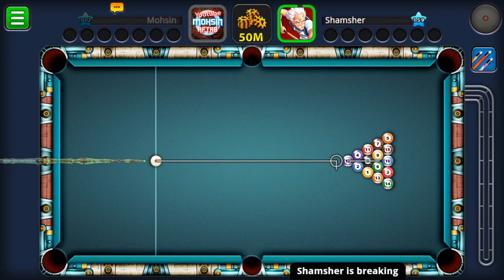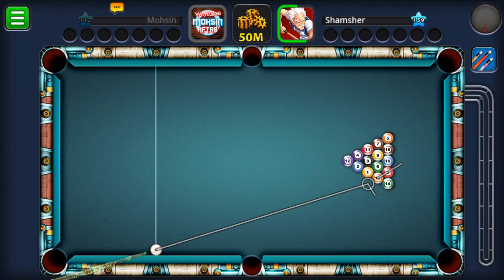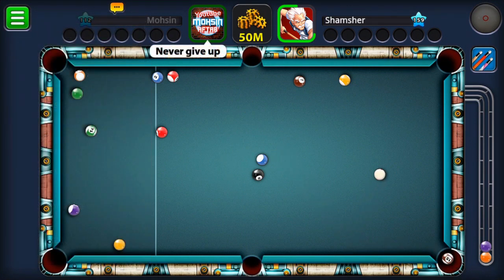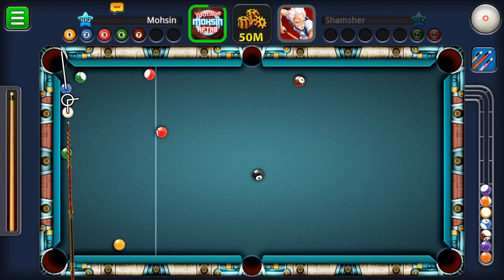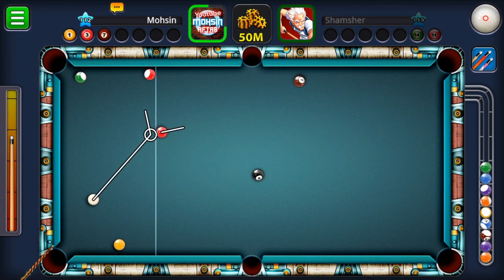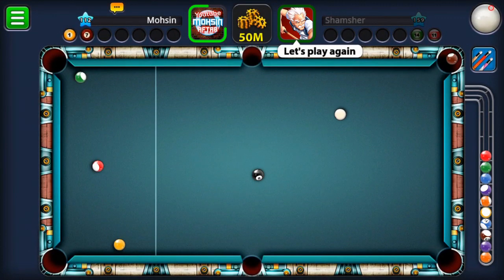Our second opponent is Smasher, using the legendary cue, and it is his break. He's going for stripes and almost scratched — that was a very careless shot. Now he has no option so he's just going for a safety shot. He just gave us a chance — he was trying to block our blue and he failed. The black is in the middle of the pocket, so we can take it either on the right corner or left corner, bottom right or bottom left. It's very easy to play.